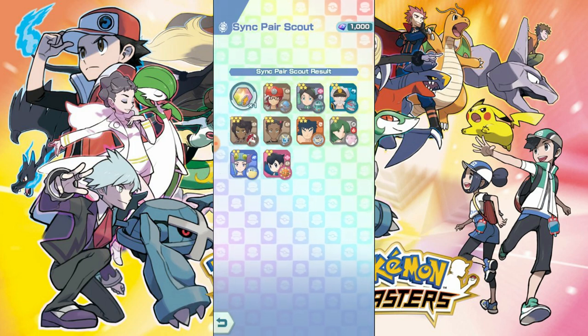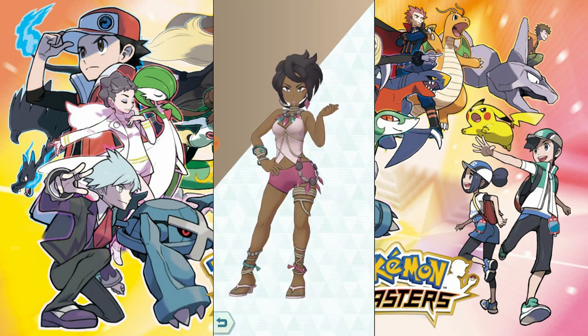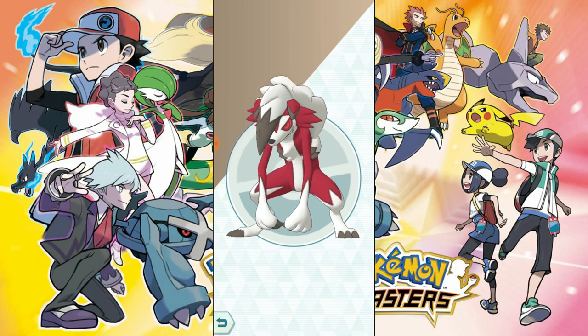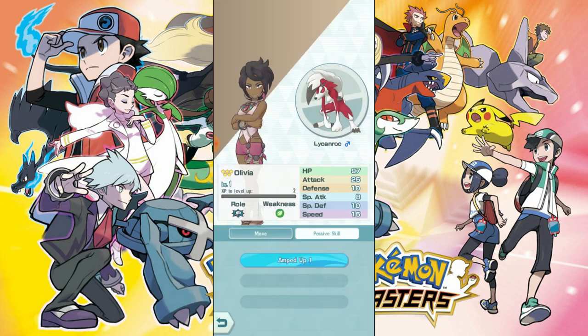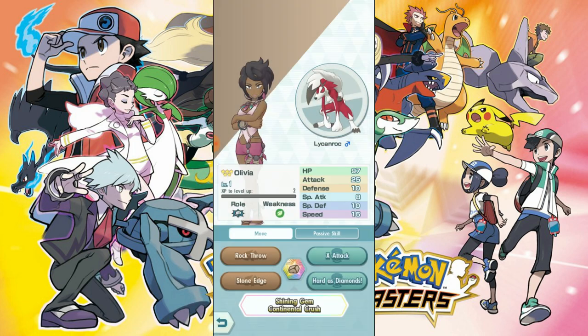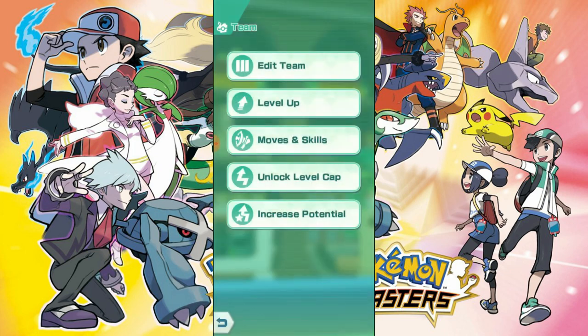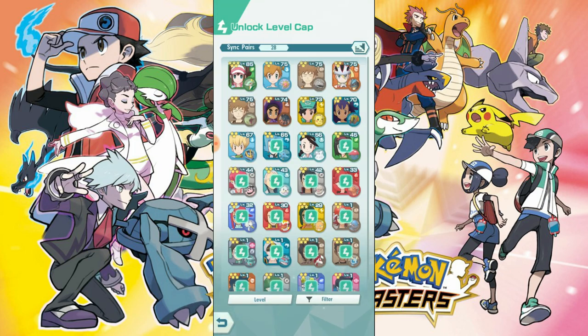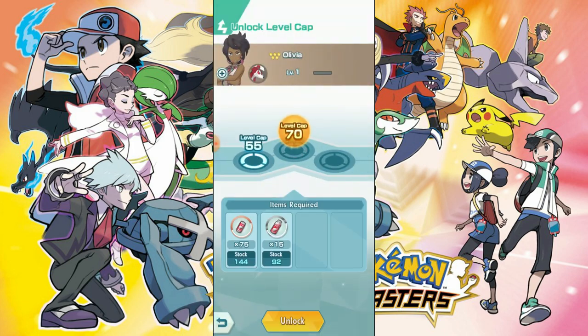That was an amazing pull! Let's take a look. The base stats — it is attack type, that's all we can really ascertain. Lycanroc looks really cool. Stone Edge — 'Hard as Diamond' lets the user's accuracy and critical hit rate... okay so that will basically work with this passive which is nice. Let's see how strong we can make this. Start unlocking skill cap — it looks like it starts at 40, up to 55, then 70.